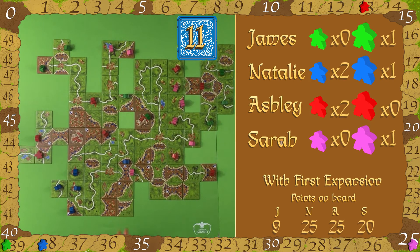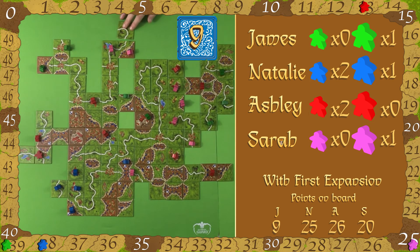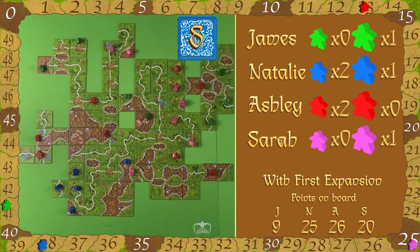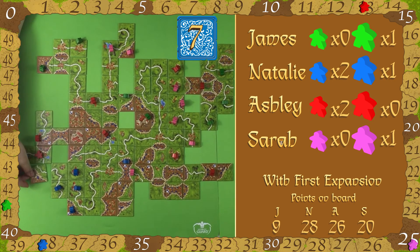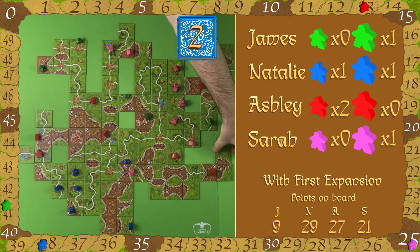Natalie is so close to finishing this castle piece as well — this is definitely going to put her in the lead. James has scored quite a few little castles, that's why he's so far ahead. You can see he's only got nine points on the board — all his points are coming from quick castles. He made a nice play here where Natalie could have finished that castle on her turn but he placed a piece to stop her from doing it, effectively halving her points for that turn.